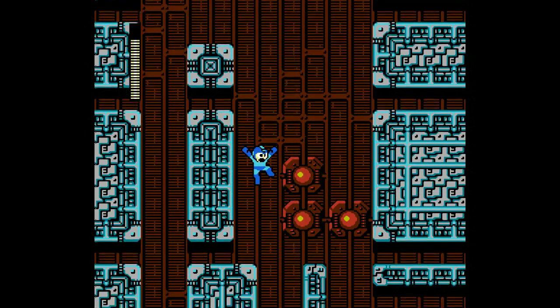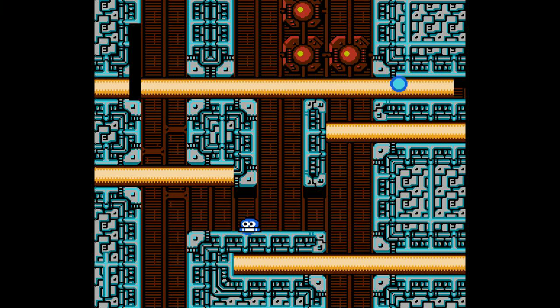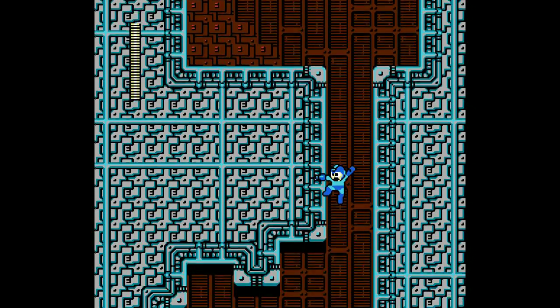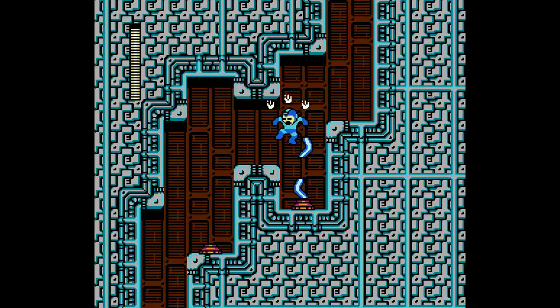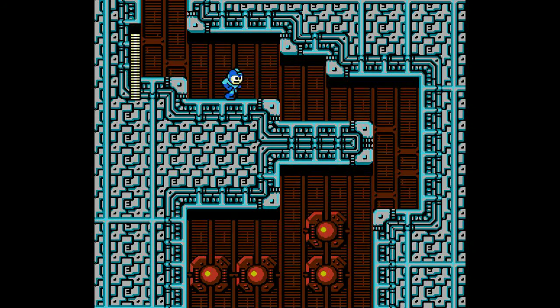In this part where the lasers shoot, you can actually stop it with the power acquired from Flashman. But I don't want to waste it — I want to use it against the boss.